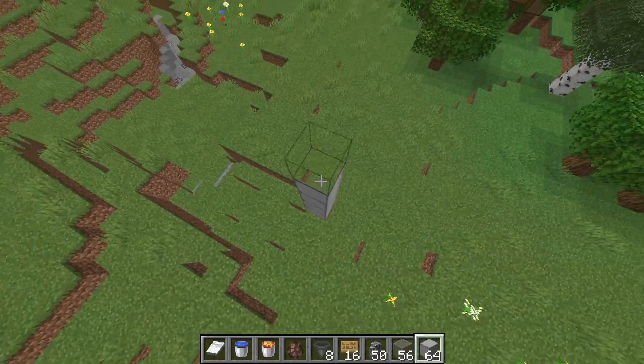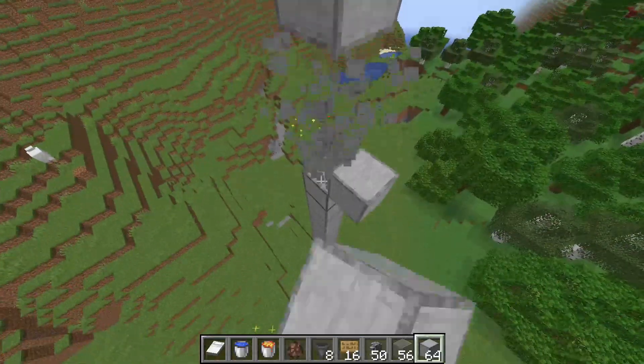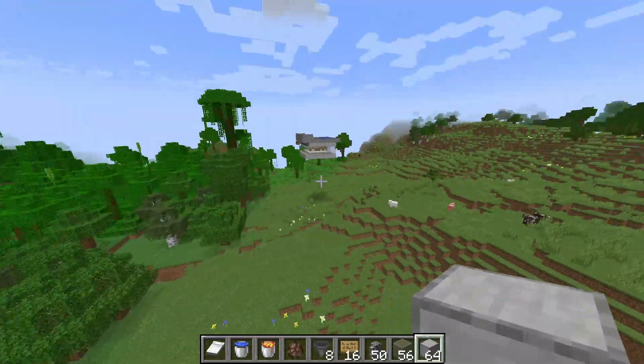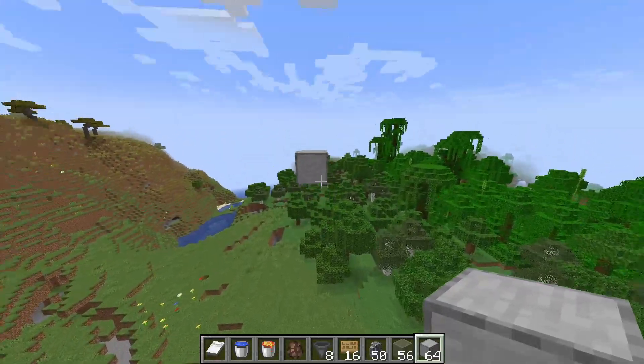You want to start off by building off the ground several blocks. This is to prevent iron golems from spawning in the terrain around you. You could build this underground or even on the surface, but make sure you half-slab other potential spawning spaces so you want all the iron golems to spawn on that surface on top.